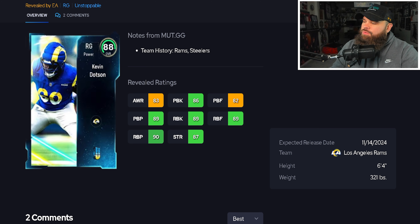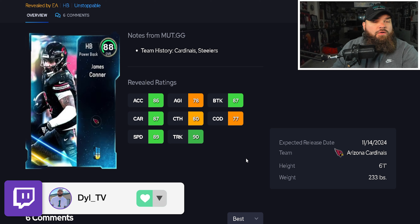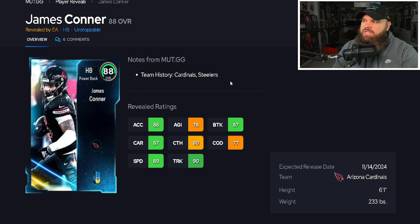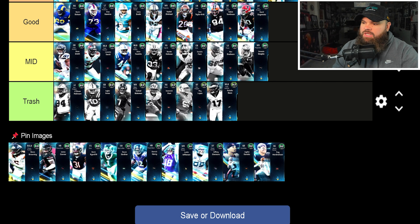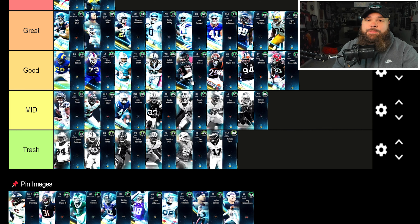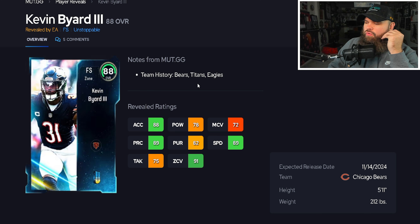Right after that we get James Conner — six foot one, 233 pounds. I like the big running backs this year; they fall forward and run routes better with better pass protection too. This card has 89 speed, 86 acceleration, 90 trucking, 87 break tackle. He's not crazy by any means but he's not a bad running back at all. James Conner is going to be a really fun card — placing him in the good tier as a solid budget running back.